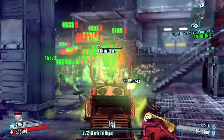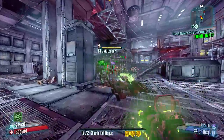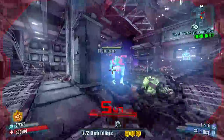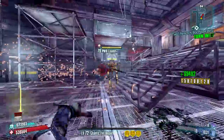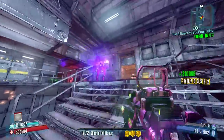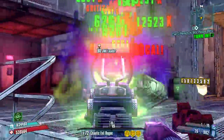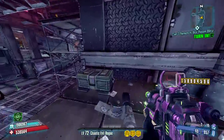This weapon does have significant healing potential because it is a Moxie weapon. I'm boosting the fire rate and critical hit damage with my Chaotic Evil Rogue COM and that's making it pretty damn powerful. With the healing potential you can actually stand in the pocket a little bit with this gun and really lay into some enemies, which is nice.